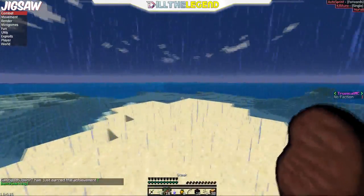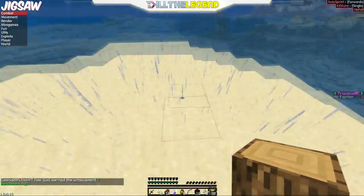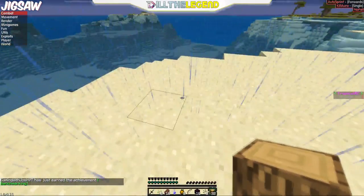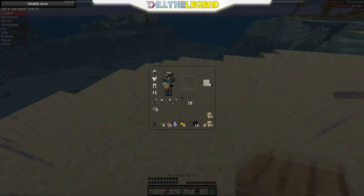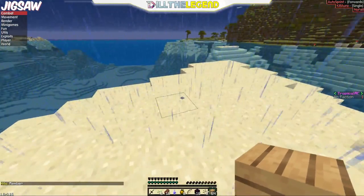Anyway, let's get on with this dupe glitch. We're here on Tropical MC — someone ratted me out earlier saying they thought I was gonna dupe. Whatever. Let's get our wood — we got that from kit member, yeah, it's called kit member.